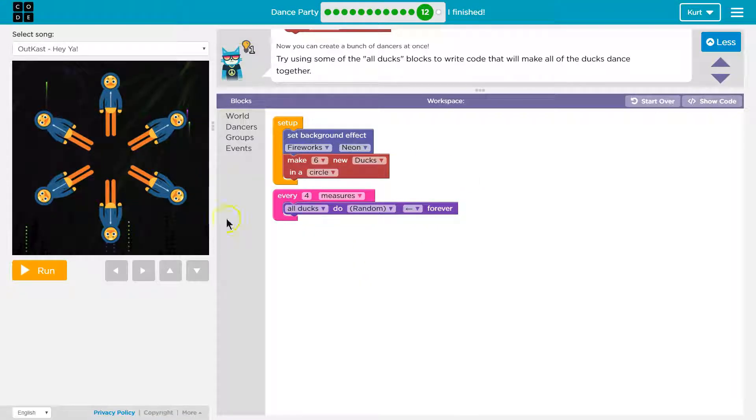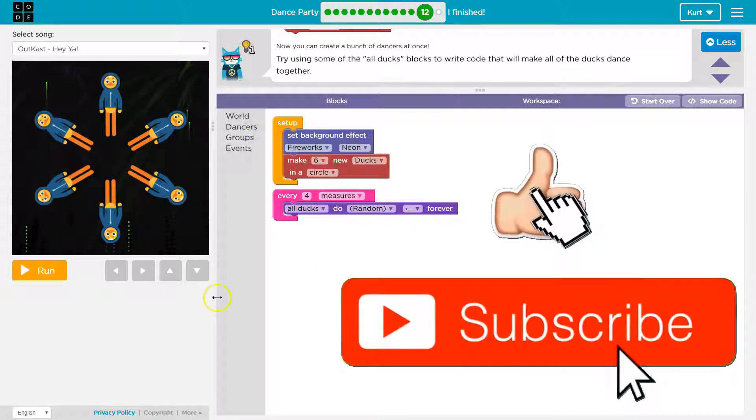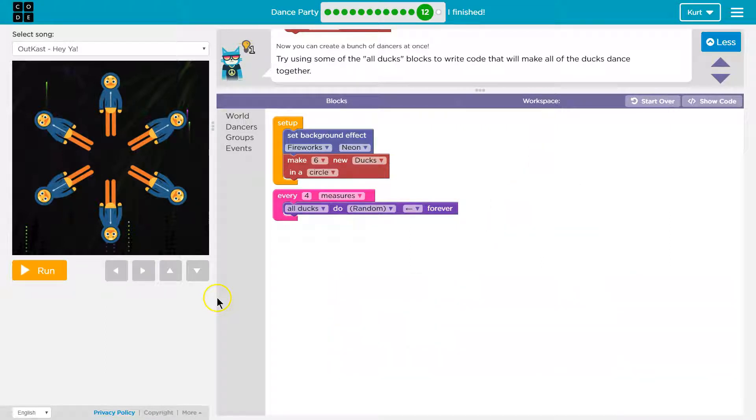So that's the code that worked for me. I set up all ducks after four measures to do something, and it was hidden under groups. Great, onward.